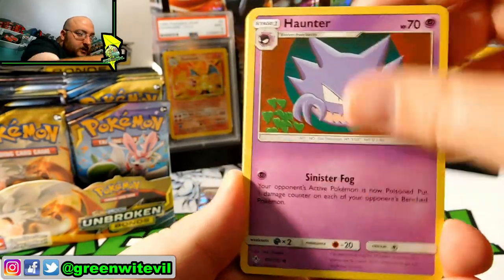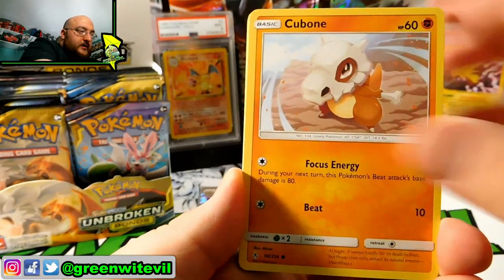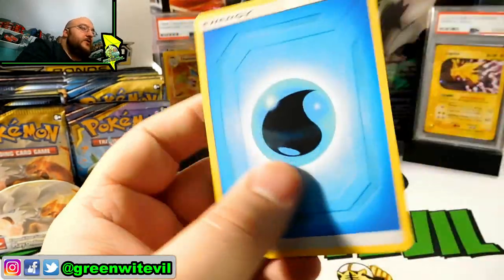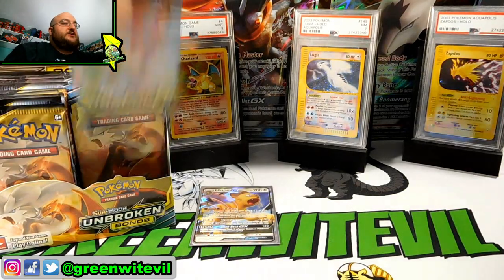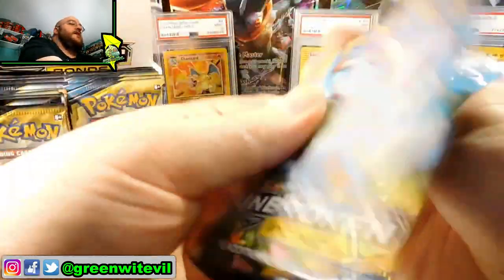We have ourselves a Gloom, Haunter, Cleffa, Poliwag, Rhyhorn, Growlithe, Cubone, Riolu, Reverse Pikachu, a Porygon Z Holo, and a Water Energy. I got a Cleffa recently — I hatched my second shiny Cleffa in Pokemon Go, so that's pretty neat. I'm going to trade it at some point, I guess.